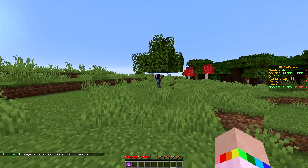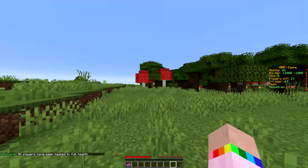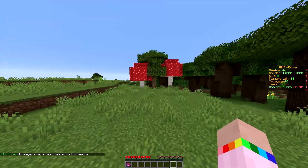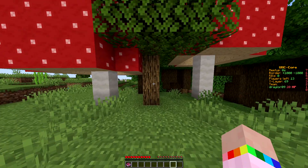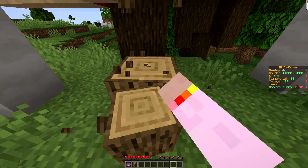So our team inventory: Lucky Leaves and Double Ores. Lucky Leaves has a 0.5% chance of dropping a golden apple. I'm glad we have Team Inventory and Double Ores.